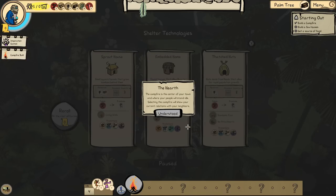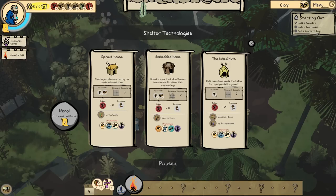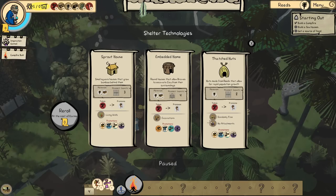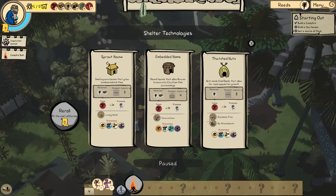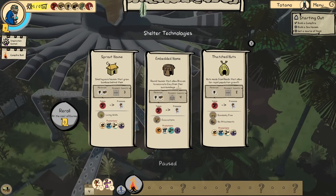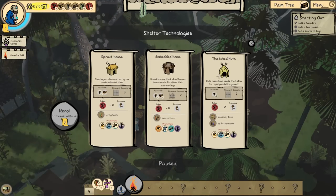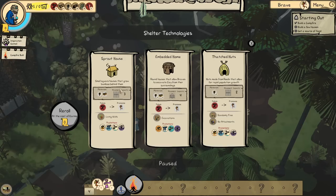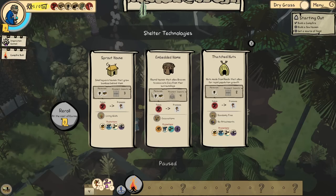The campfire is the center of your town and where your people will stand idle. Selecting the campfire will show you your current relations with your neighbors. Whenever we research — which I guess that counted as research — we get to basically choose from a draft, like a roguelike style draft, which is very exciting. Right now we're picking our housing type. Small square houses that grow bamboo behind them — sounds fun.